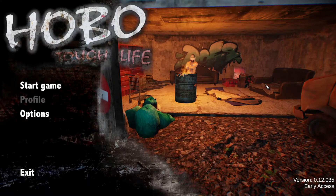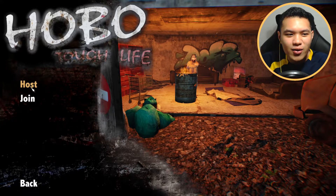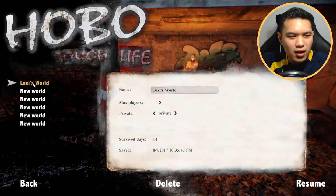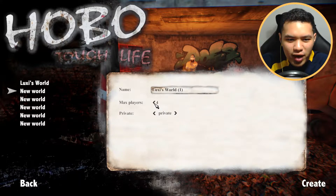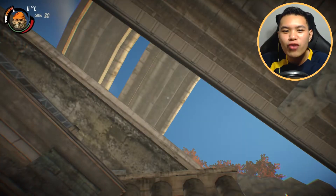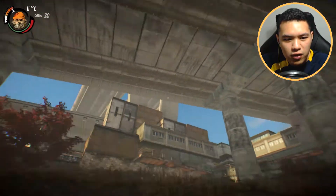So enough rambling, let's continue with the game. We are going to be one of the best hobos ever in the world. Shall we host the game? I actually tried a game before, but this time around we are going to start a brand new world. Let's make it private - since it's private and it's my world, let's go. We're gonna create a world... there we go. We start out over here in the middle of nowhere.